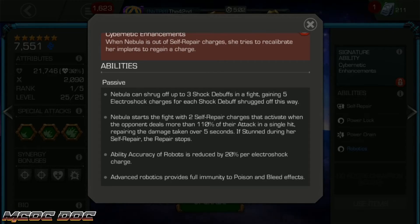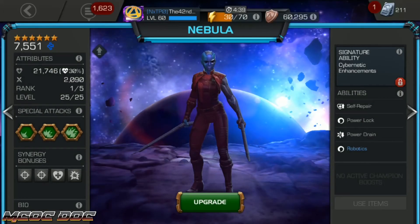Her ability accuracy reduction for robots is fantastic. Act 5, Chapter 4, Quest 6 — Ultron. If you use the Proxima Midnight/Nebula synergy there, she'll immediately start off reducing his ability accuracy, so he won't gain those buffs, and that's a great alternative to Medusa. Hopefully you enjoyed this breakdown of Nebula.